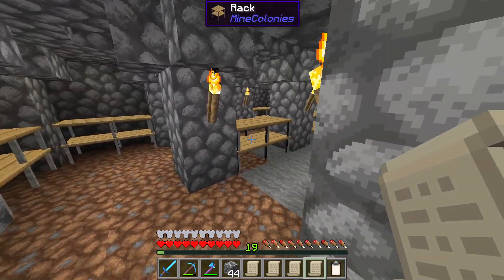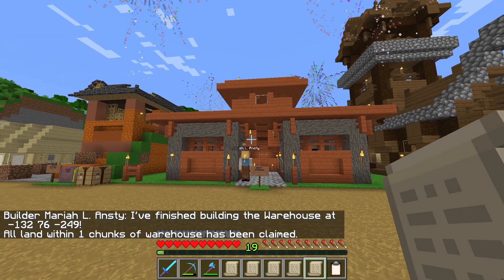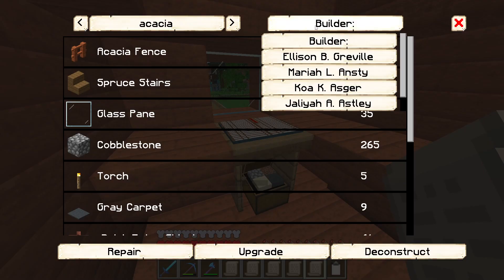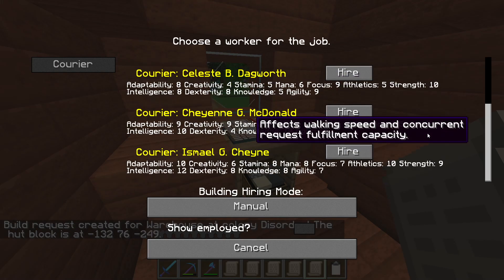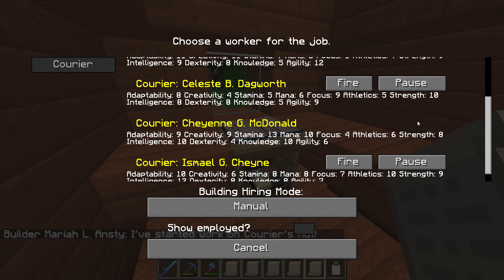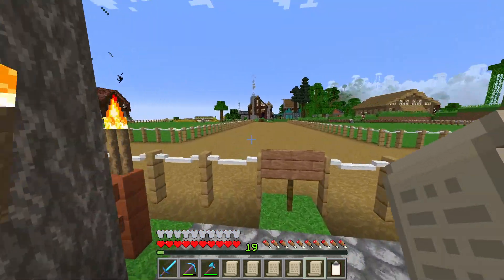She will need to finish off those ladders, but it will flag off as done very shortly. Nice one, Mariah — thank you very much. Let's get you out there and upgrade this to level 3. Let's now hire Ismael and Celeste. We still have Cheyenne as a free courier without a warehouse, but once we get this up to level 3 we will hire them within this as well.